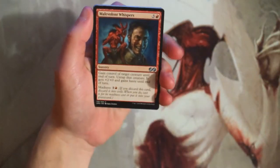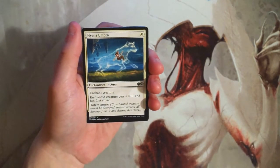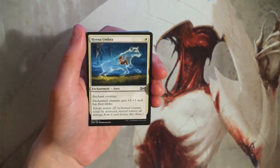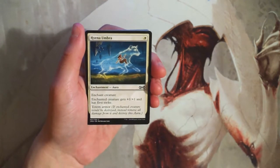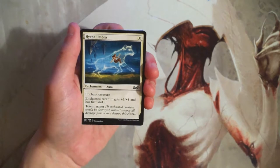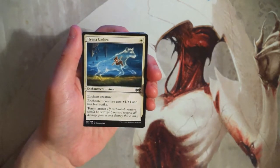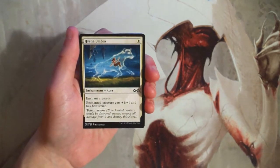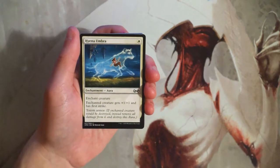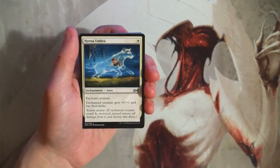We start with Hyena Umbra — an enchant creature for one white. The creature gets plus one plus one and first strike, and it gains totem armor, so if it would be destroyed, instead remove all damage from it and destroy this aura. This mechanic prevents straight-up kill spells from killing your creature — the aura gets destroyed instead, essentially two-for-one-ing the removal. There is a very powerful aura deck in this set. I don't like first-picking auras; I'd rather have the hexproof creatures like Slippery Bogle. But this is definitely a card for that deck.